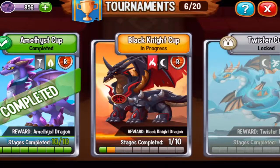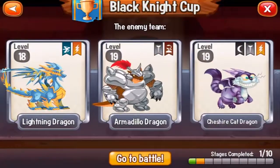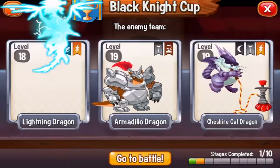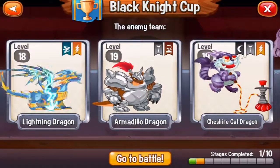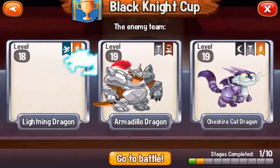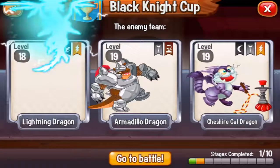Hello everybody and welcome to stage number two in the Black Knight Cup. Let's see what dragons we will fight this time: level 18 lightning dragon, level 19 armadillo dragon, and level 19 Cheshire Cat dragon.